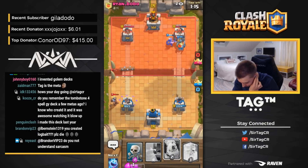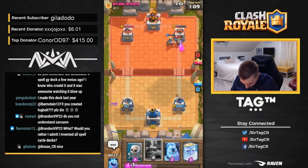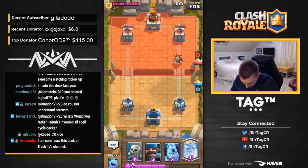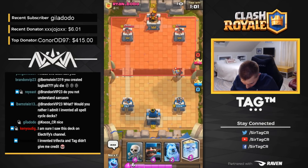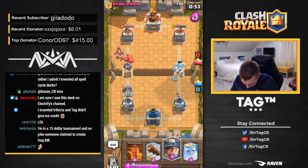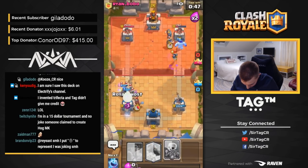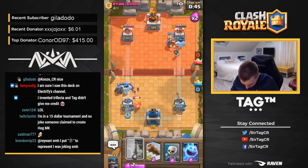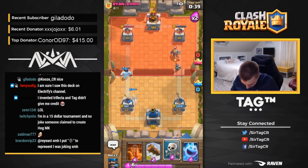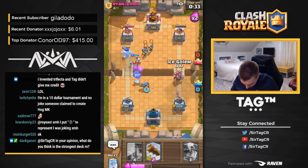Good game, bro. That's clean. Actually, that's a lot of damage. I thought the Royal Ghost was hitting the tower and the Knight. Feels bad, man. I'm just going to outcycle him. We need to stop dropping the Miner there. This is going to be a 1-1 or 2-1 victory. We're definitely both going to take a tower. That's a fact.